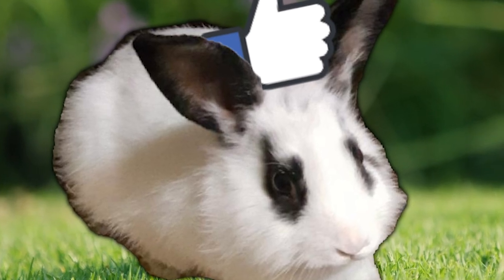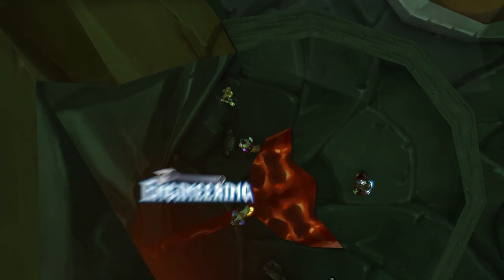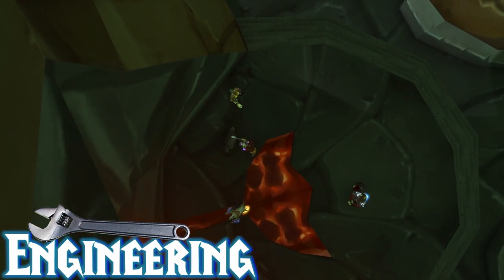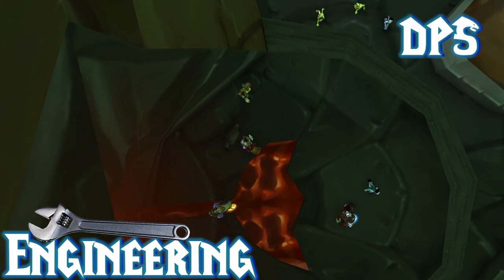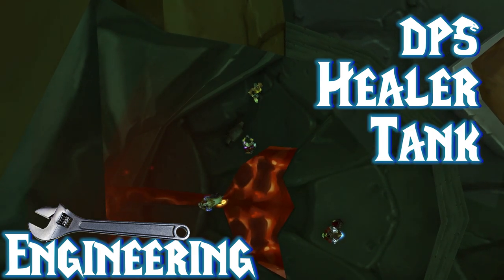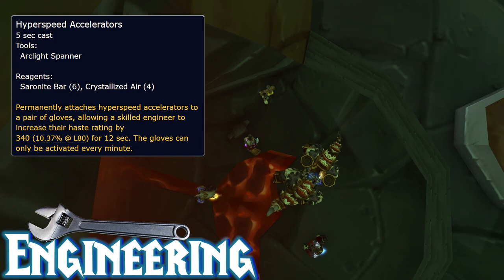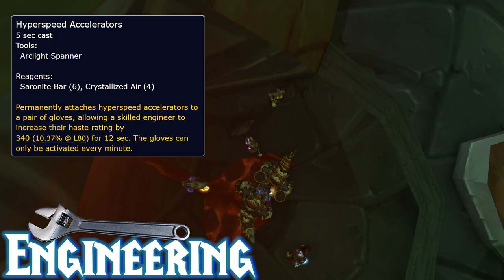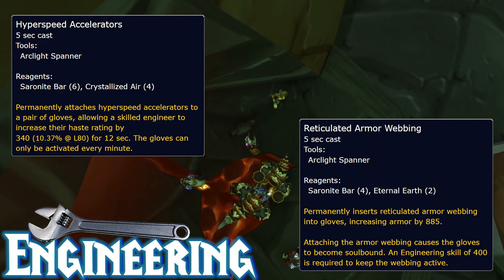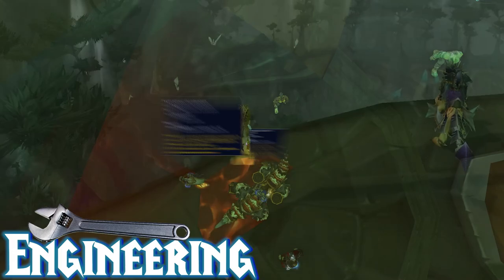Now it's time for the best profession in Wrath, and that is Engineering. Engineering is BIS for every single spec — it's BIS for DPS, it's BIS for healers, and it's BIS for tanks. The Hyper-Speed Accelerators are insane for any DPS or healer, offering 340 haste rating for 12 seconds every single minute. Meanwhile, the Reticulated Armor Webbing offers 885 armor for your gloves, so it's a must-have for tanks.